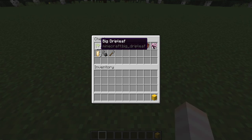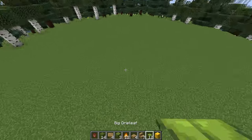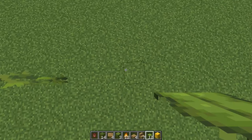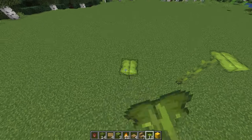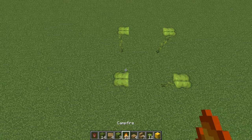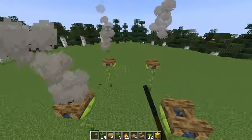For this lush gazebo we'll be using big drip leaves for the posts, along with some oak and campfires, some azaleas, azalea leaves, and some decorative blocks. I'm going to start by placing in three big drip leaves on top of each other, then count three over and place three more facing towards each other. I'll do this for all four corners, spaced three apart in a square. I'm going to place campfires on top of each of these and put them out with my shovel as I go.